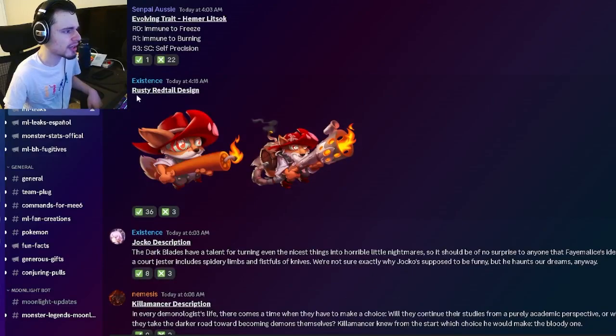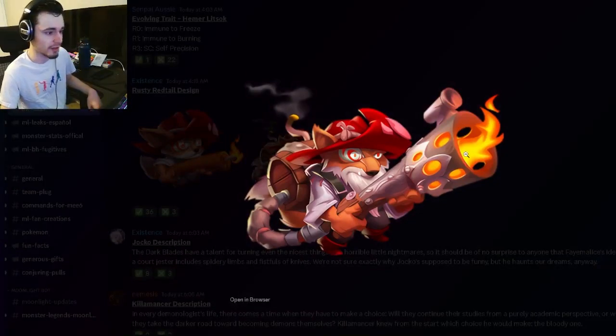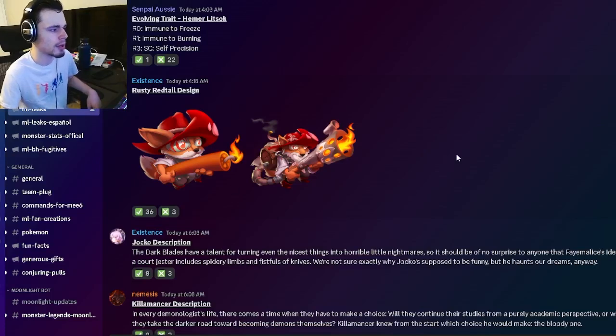We also have a Rusty Red Tailor's design right here, and he looks pretty cool. I do like him a lot. He goes from dynamite to a flamethrower, which is awesome. He's just a fox with like a bomb strapped to his back. He looks really cool, I like him a lot.